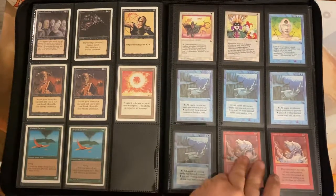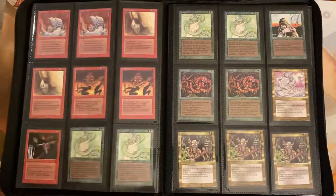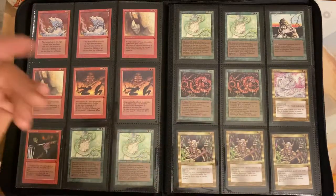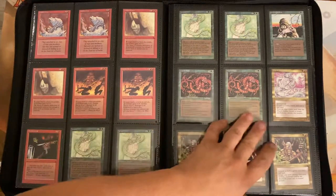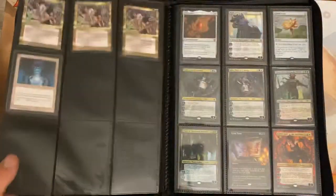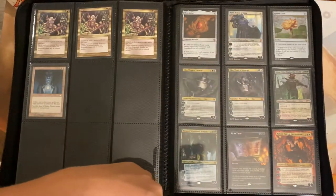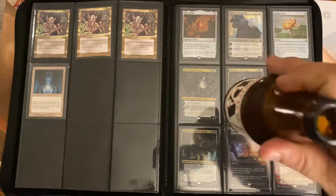I have a little set of The Dark — I don't have very much of it, but I did get a small set from somebody pretty cheap: the Mana Vortex, Maze of Ith, and all these. I got it for about a hundred bucks so I'm pretty stoked on that. And I have a page of mythics here — cheers guys, happy holidays and happy New Year, I hope y'all are enjoying your family.